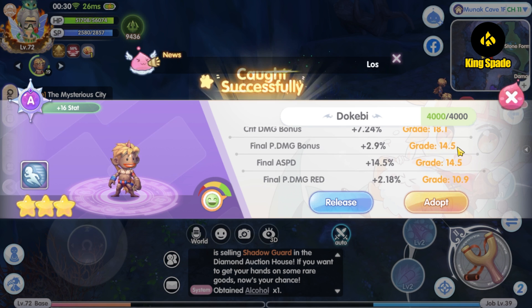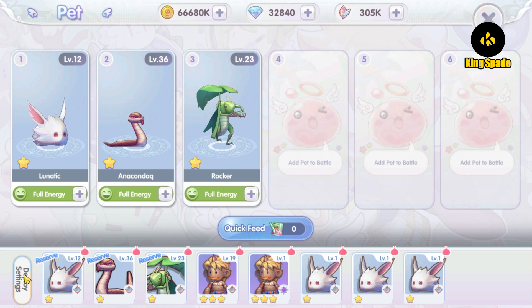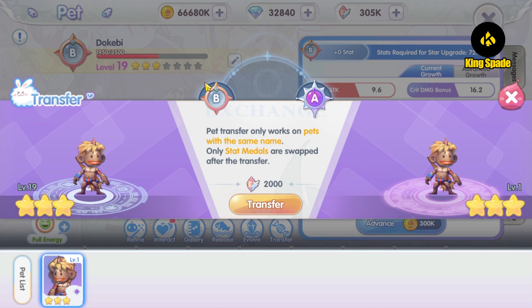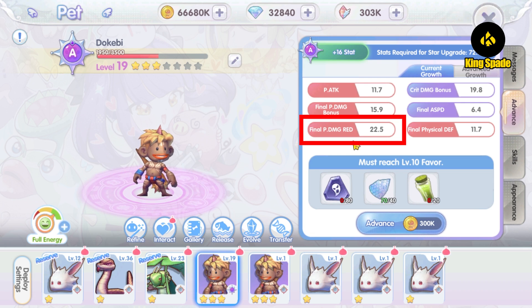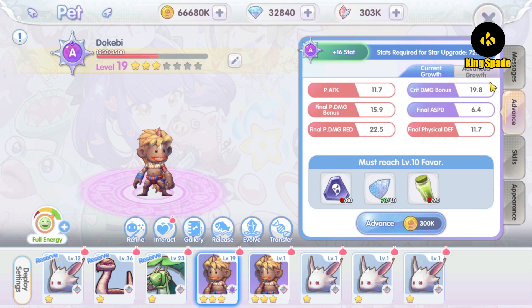But I am thinking to swap the grade with my main Dokemi pet, so that I have an A grade Dokemi pet with a higher level. To swap the pet grade, you simply click on the transfer button option, and whenever you have the same pet but different grade, you can swap its grade. Now the problem is my first Dokemi pet initially had a higher final physical damage reduction stat than the crit damage aptitude, and I had an issue with that. I can't sleep at night from thinking about it. So let's change that.